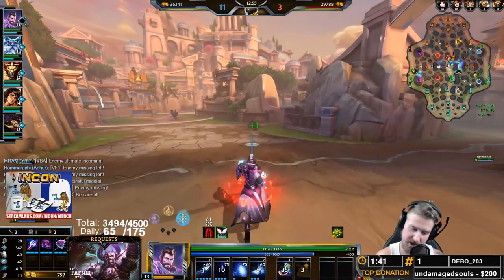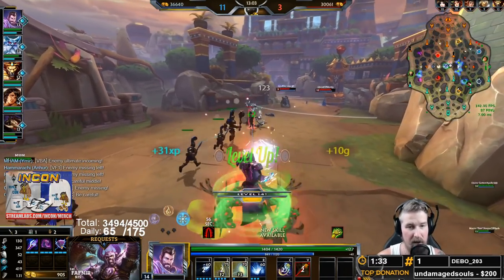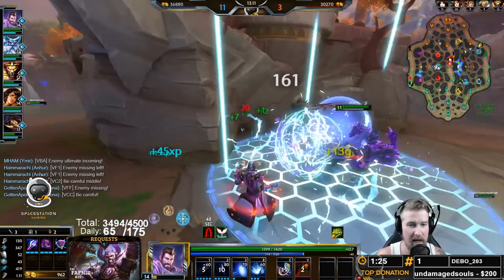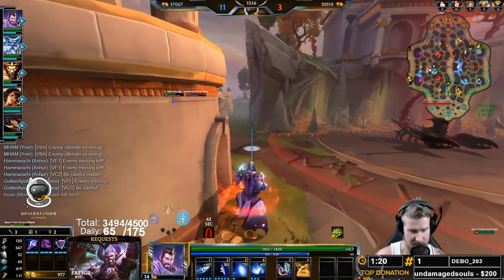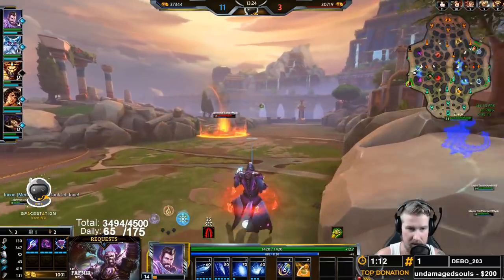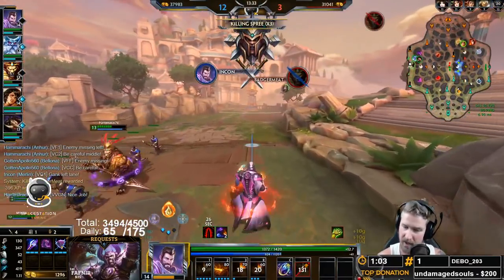For our standard ability combination on Merlin it depends on the stance we're in. In ice stance you typically want to go two then one, because your one gains bonus damage if the target is already slowed - so your two slows the target and then your one hits them for that 15% bonus damage. I'm going to hit this Anher with the two then follow with the one, then flicker in and switch over to my ice stance so that way it does the bleed damage, and we grab the kill.